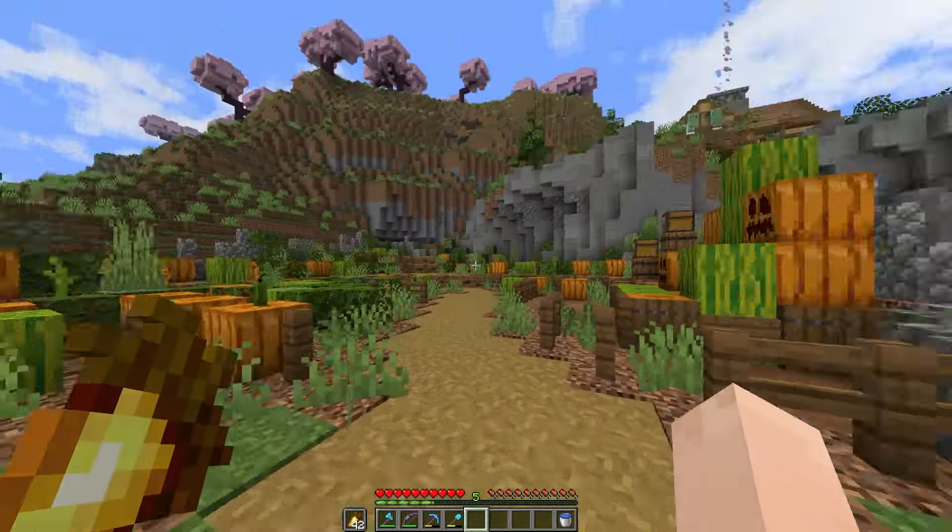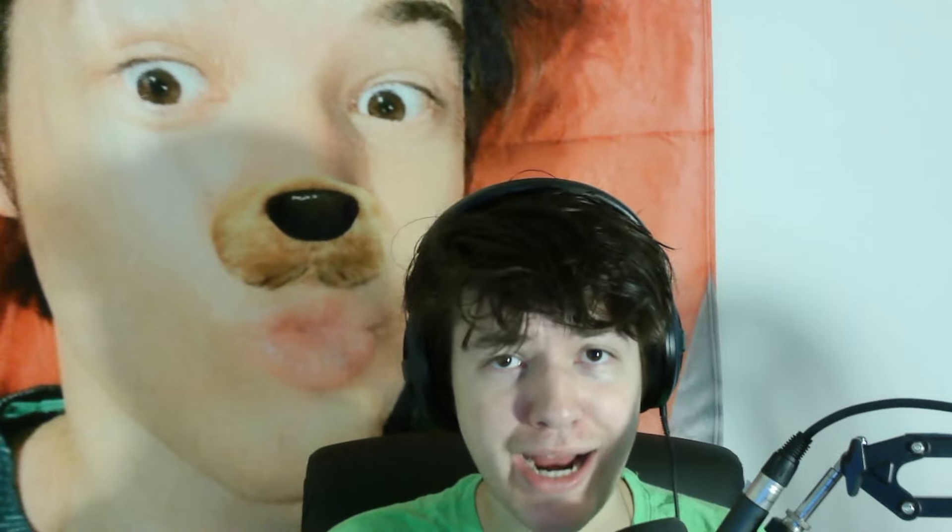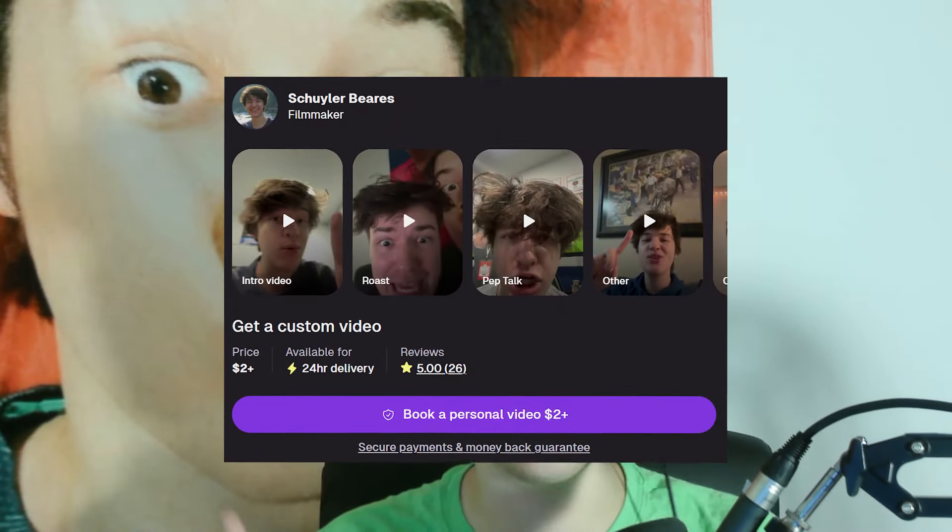But before we do that, I have a quick announcement. If you weren't aware, I have a Cameo account where I will record videos of me saying something for you. The holiday season is coming up quick, so if you want to get your loved one a little message from me, feel free. All the money is going to charity — specifically the Palestine Children's Relief Fund — so you can feel good that the money is going somewhere cool. Make sure you buy through the website and not through the app. And back to Minecraft.